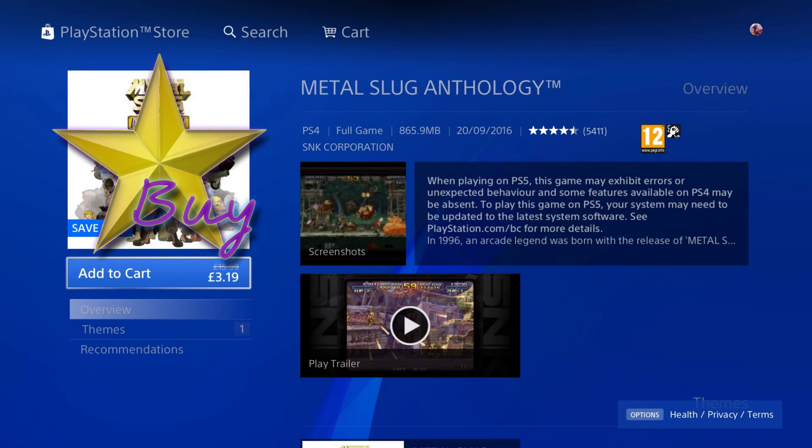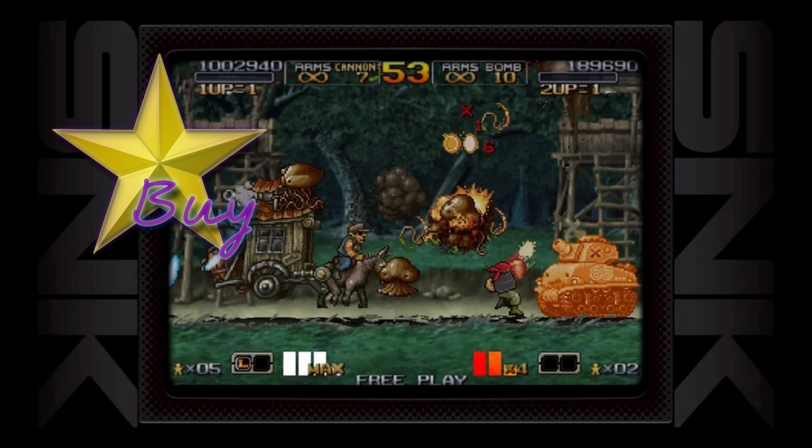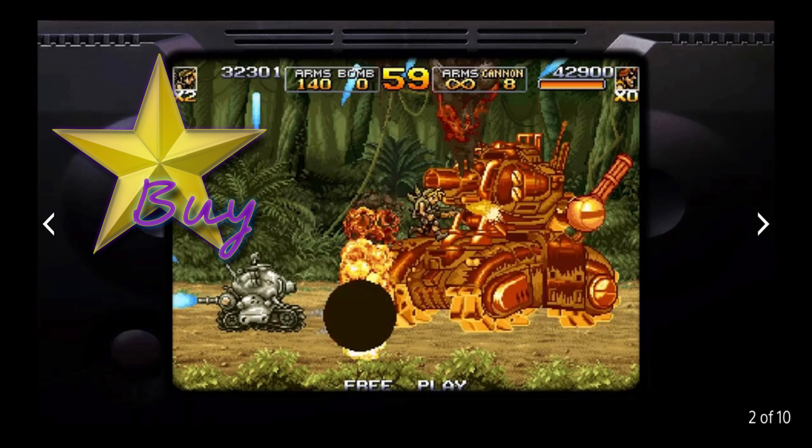Up next is my star buy — Metal Slug Anthology. It was released in 2016, so it's 8 years old, but the games are much older than that. They're on a 90% discount for the low price of £3.19, which is the cheapest I've ever seen it and a fantastic deal, as this anthology includes Metal Slug 1, 2, 3, 4, 5, 6, and X — so you're getting 7 full games for this price, which is really cool.